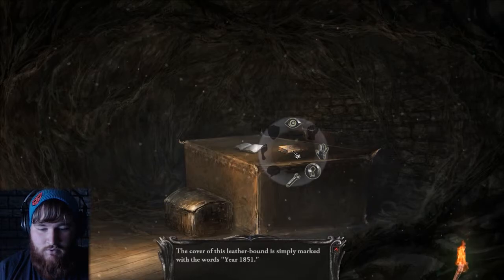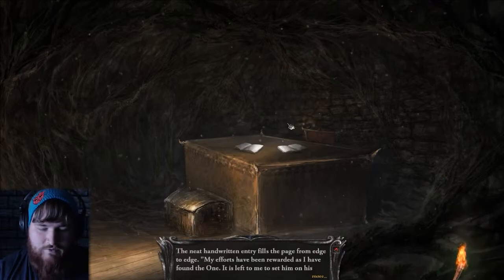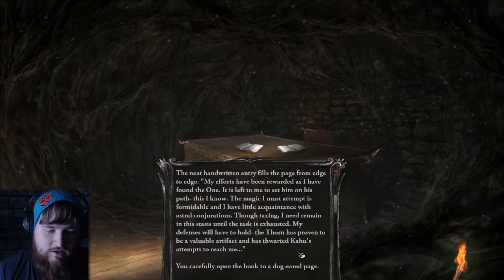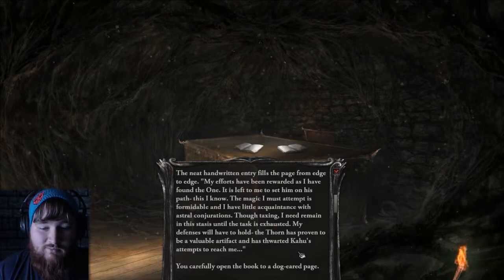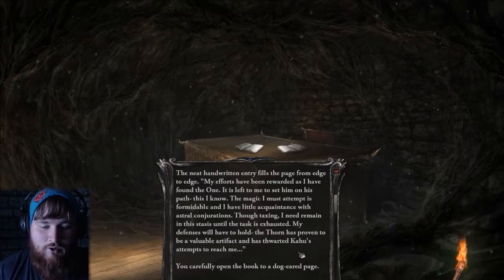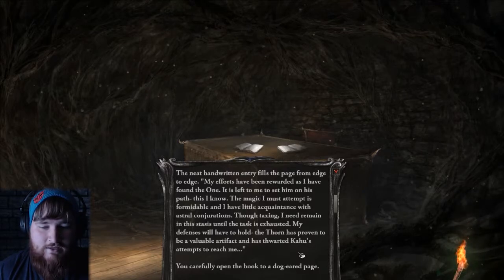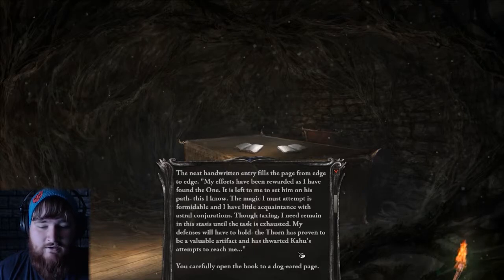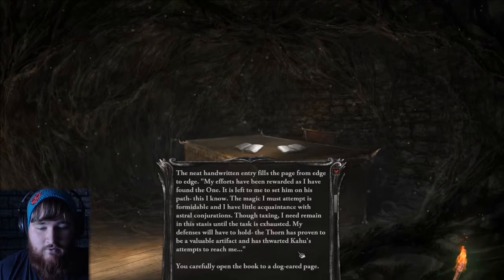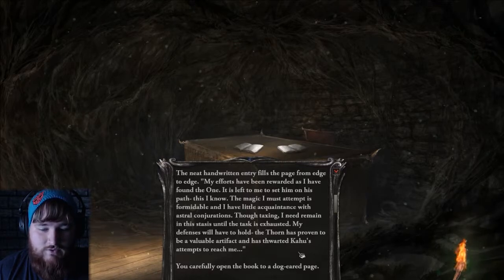What's this other book? Year 1851. The neat handwritten entry fills the page from edge to edge. My efforts have been rewarded as I have found the one. It is left to me to set him on the path. This I know — we're Neo! The magic I must attempt is formidable, and I have little acquaintance with astral conjurations. Though taxing, I need to remain in this stasis until the task is exhausted. My defenses will have to hold. The thorn has proven to be a valuable artifact and has thwarted Kahu's attempts to reach me.